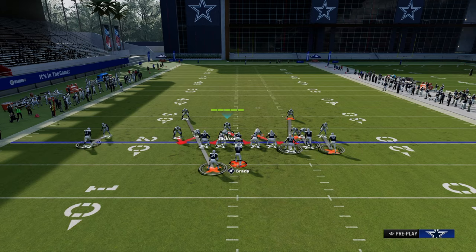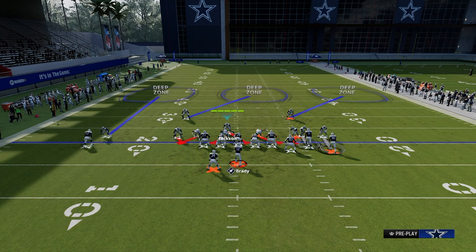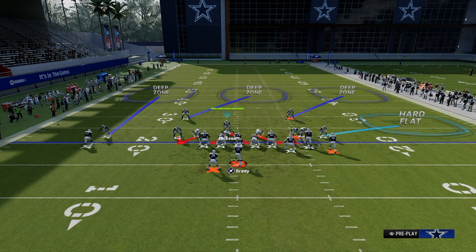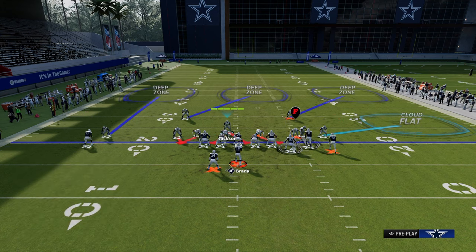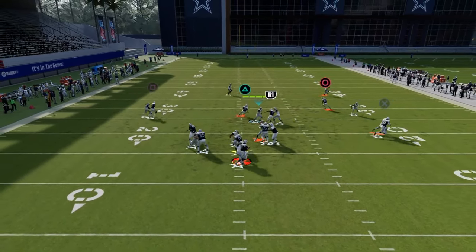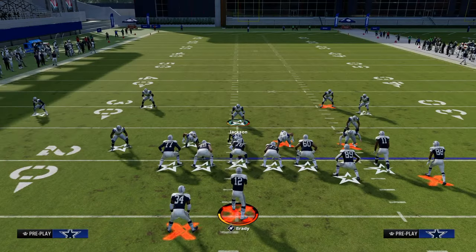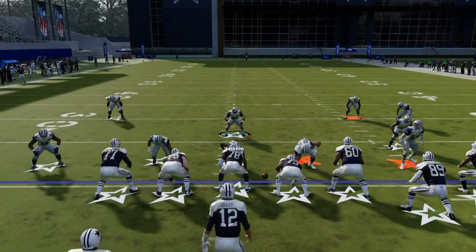You can also blitz from this shell. The biggest thing is you need to user the running back if he goes on a route. When blitzing from this shell, I would recommend a hard flat on the right side, or if not hard flat, make sure the tight end is manned up so we don't give them an easy tight end flat route for a first down. If they do send the running back out, the blitz is going to scream and you just have to user the running back for a split second.